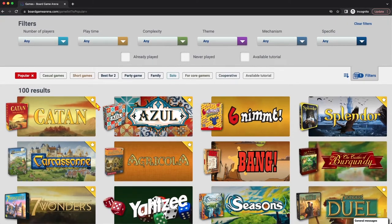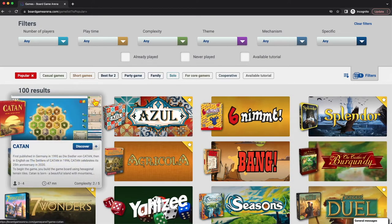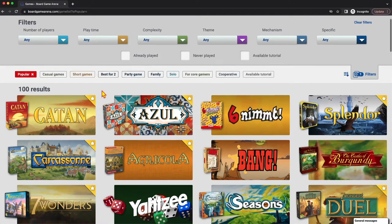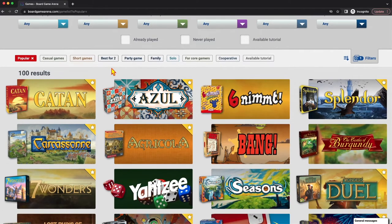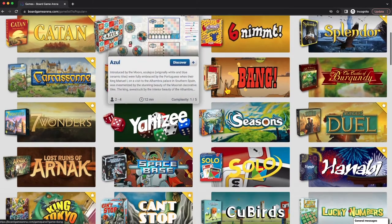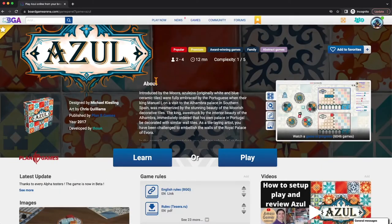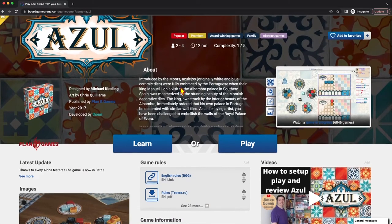Some of these games have a little star. If it has a star, that means you have to be a premium member to start one of those games. But anyone can join a game that's already been started by a premium member. So if you wanted to play one of these games, like Azul, you could take a look and click into it even though it's a premium game, and see if anyone is waiting for people to join.